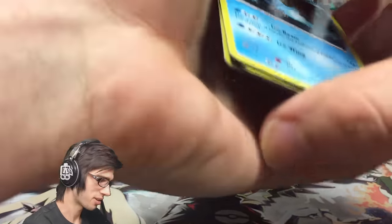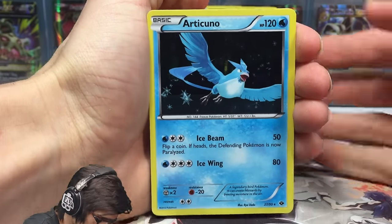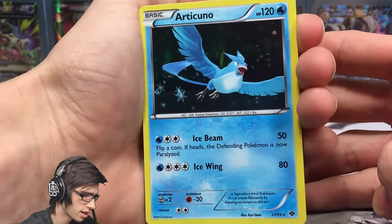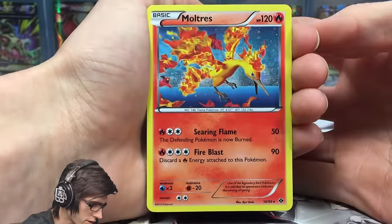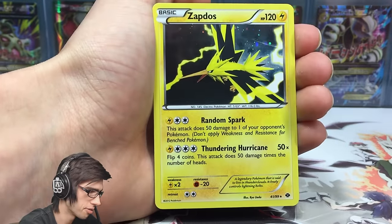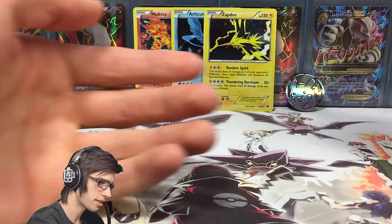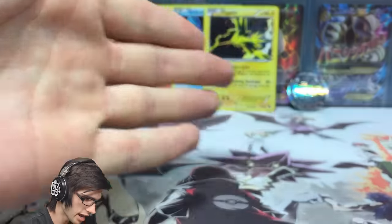Let's have a nice close look at this Articuno promo card. It's got 120 HP with Ice Beam and Ice Wing — it's not a legit promo for the Black and White series, I'm guessing it's just an alternate art. Then we've got the Moltres promo with 120 HP, Searing Flame and Fire Blast. And then the Zapdos, also 120 HP, with Random Spark and Thundering Hurricane. It also comes with a Pikachu coin.